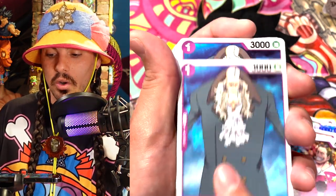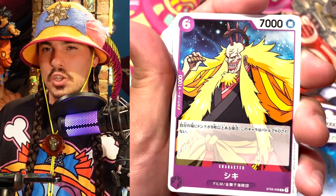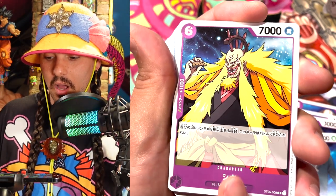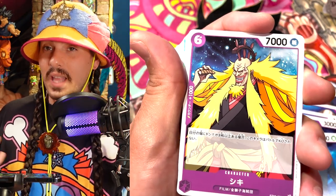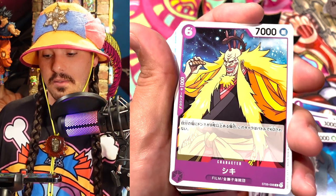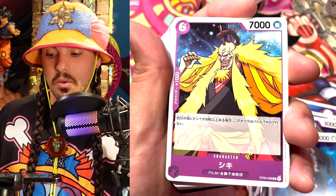We got our one 3K — this is Gordon. Four Gordons in here — makes sense. And here we got Shiki, the golden lion Shiki. I think he's in Strong World. Once you have eight or more Dawn on the field, this guy cannot be KO'd in battle. It's possible you actually need your Dawn attached to cards in the field for that to technically count, so that'll be something to look into. But a 7K that can't be KO'd in battle is pretty strong. Really, blue is the only thing able to remove something like that.